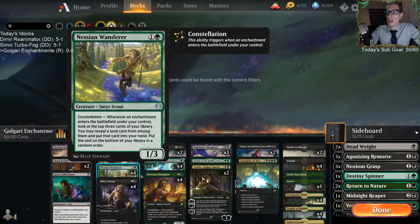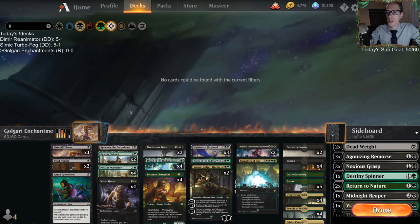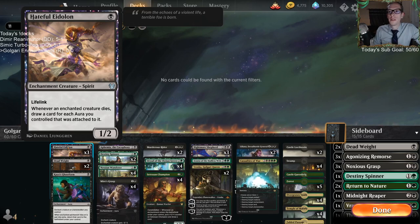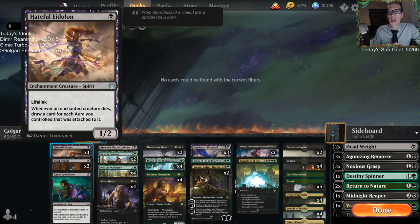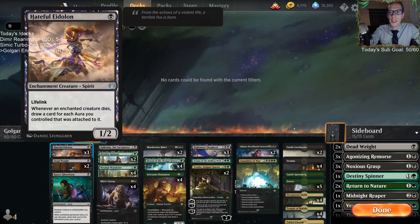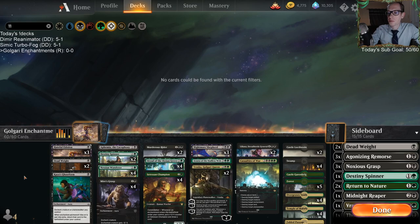Both Satessan Champion and Nessian Wanderer say that whenever you play an enchantment you draw a card - basically the Wanderer gets you a land, and Satessan Champion you actually draw a card. To pair up those eight cards, we've got three more engine cards with Hateful Eidolons: whenever enchanted creatures die you draw a card for each aura you control attached to it. It's also just a one mana enchantment to trigger the Wanderer and Satessan Champion.